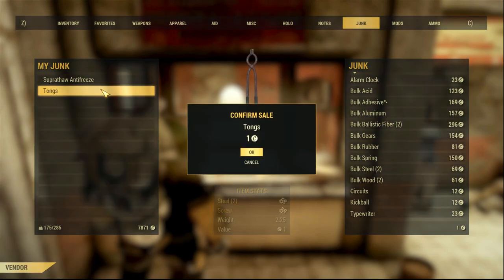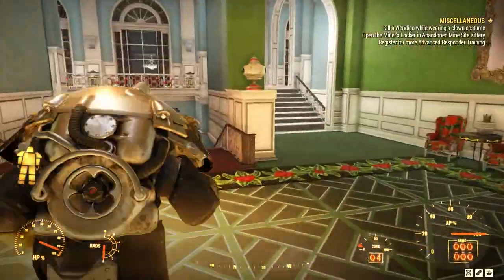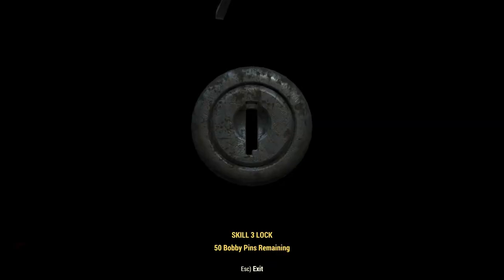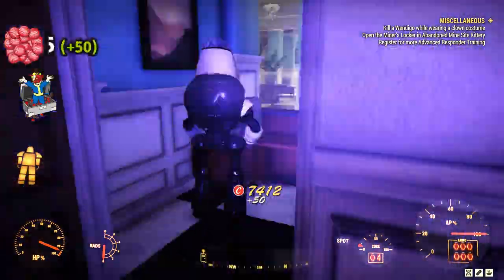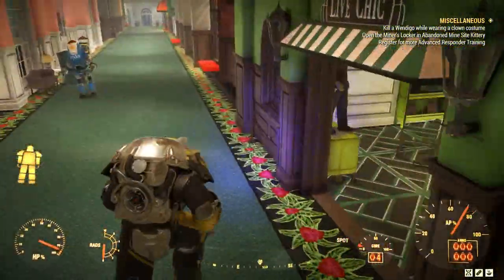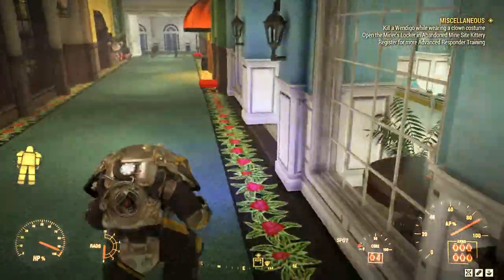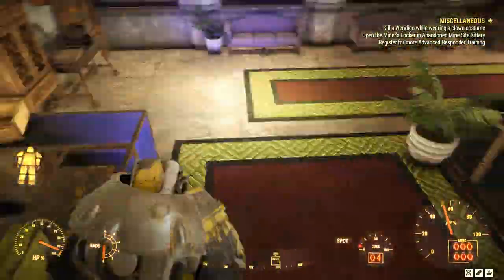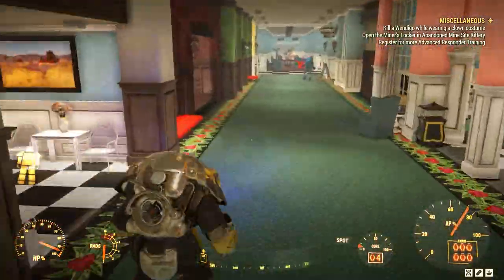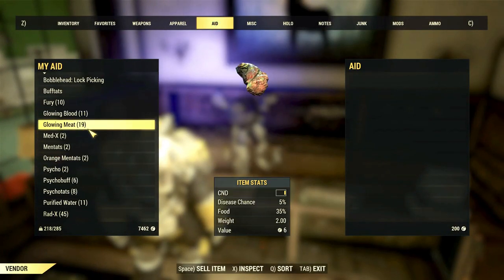Now let's go to the White Spring Resort, where you can find one or two cap stashes. The first is in a locked door just to the right — it's usually there for me. The other, under the counter at the Bespoke shop, I've only found twice this past week. Then head to any shop and start selling your stuff — I still had some items left, so I sold whatever I didn't need.